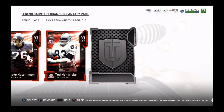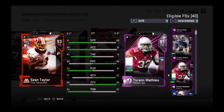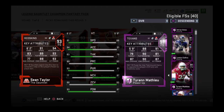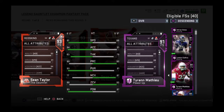And then we have Sean Taylor — this is the one most people are picking. We'll compare him to Tyron Matthews, who's a 91 on my team. Taylor has 91 speed, 94 acceleration, 88 zone — kind of low but you can get that up — 93 hit power, which is really nice, and 93 agility, which is really good.